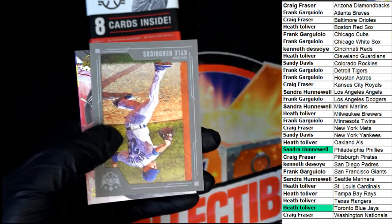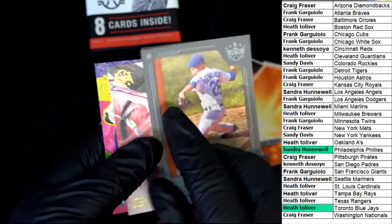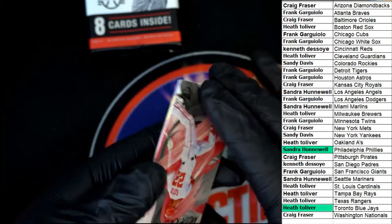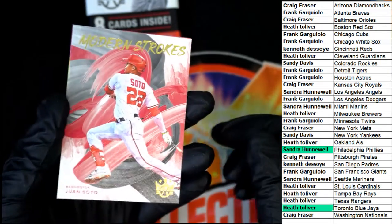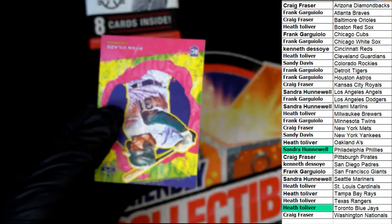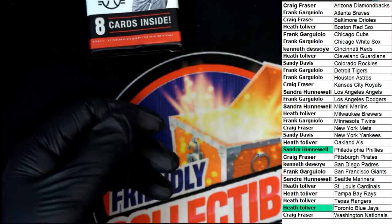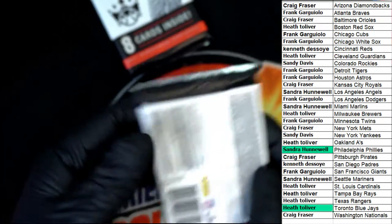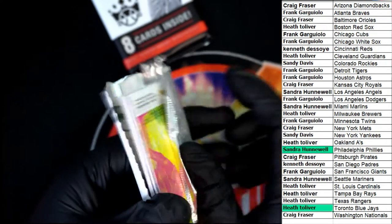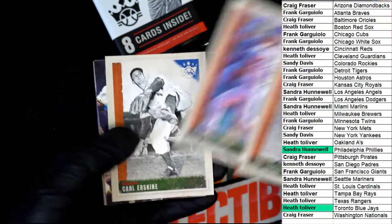Here is a Kyle Hendricks. This sure is a nice Soto — these look so good. I'm wanting to pull one of the Tier 3 rookies of Franco. Come on, Tier 3 — Franco coming up.